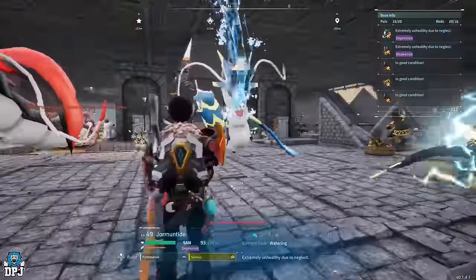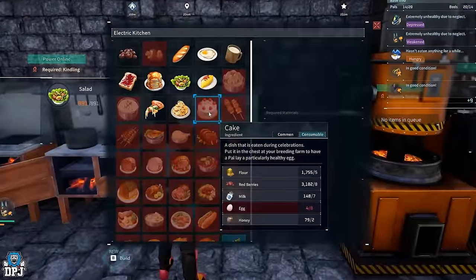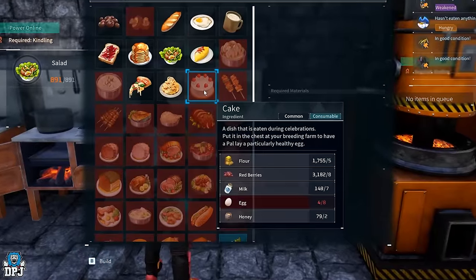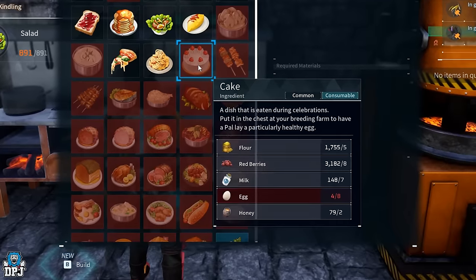Cakes require flour, which you get from the mill upon having wheat; red berries, which can be grown or picked; milk, which you need a Mozzarina for and the ranch; eggs, which require a Chikipi in the ranch; and honey, which requires Beegarde — and again, that ranch.